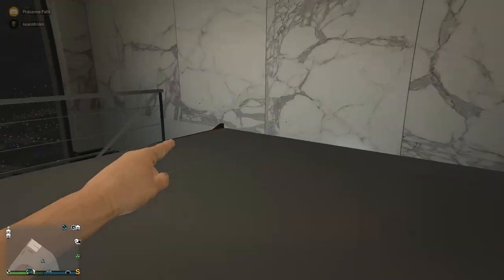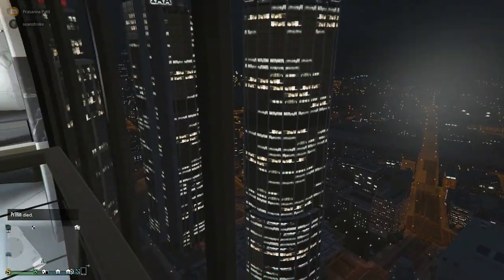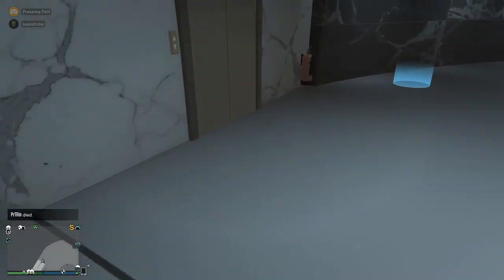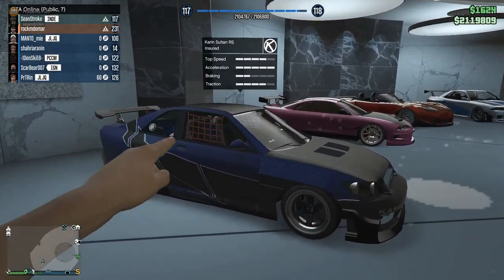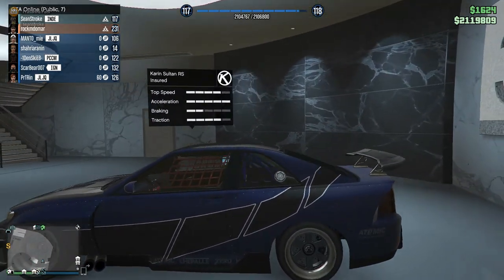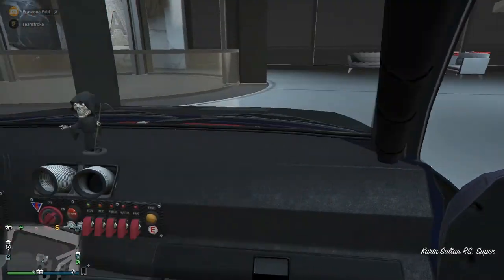Now we're in Garage 2C and it's already dark outside — I mentioned it would get dark by the time we finish. Garage 3A is all miscellaneous cars. The first car is the Sultan RS, based on multiple car designs. This was one of the best cars in GTA 4 and I have a love-hate relationship with it. It's not really meant for racing, but I take it to car meets. I customized the interior and put a Reaper on the dash to remind me this car was OP in GTA 4.